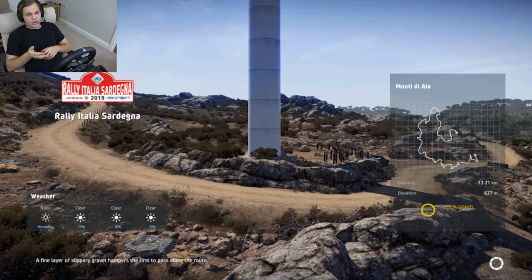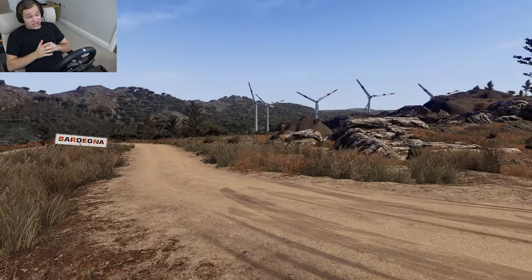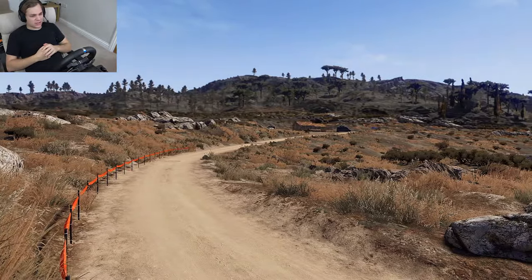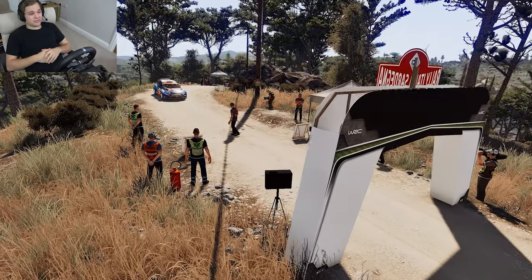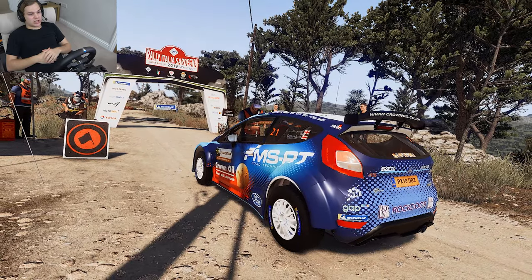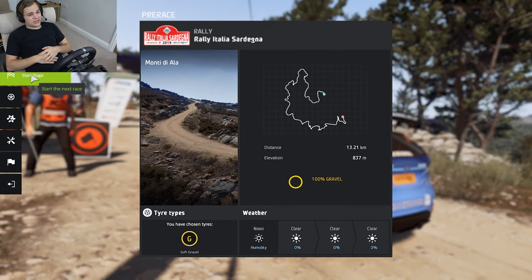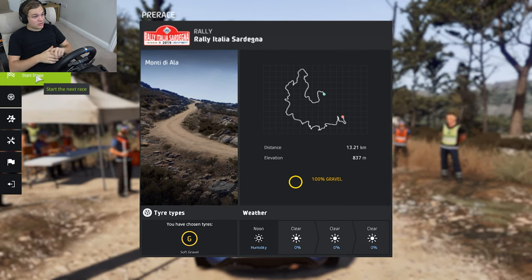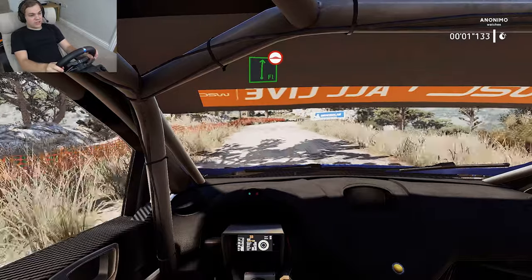Alrighty, now on to the power stage, Monte di Alla — I'm guessing that's what it says; my Italian is not very good. I've been to Rome once, and Castelletto which was a go-kart track back in the karting days. I haven't been going too well in power stages so far this season — my lack of ability to finish them is the biggest thing holding me back. There are so many glitches in WRC 8, and I'm really not happy with it this year. But anyway, final stage in WRC 2, power stage around Rally Italy — here we go. Let's actually try and finish one of these for once.